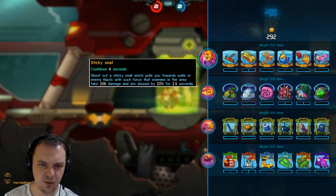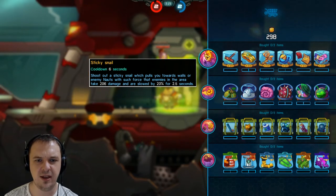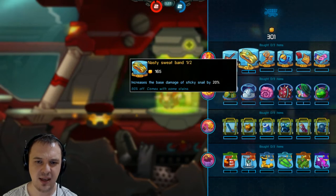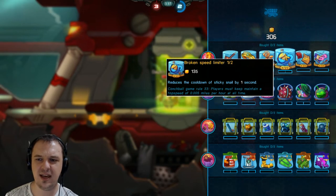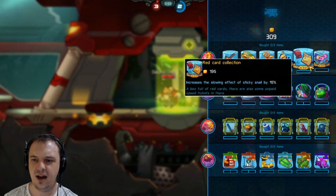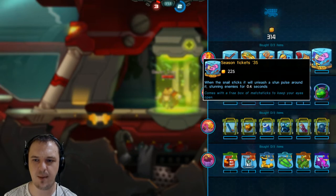Sticky Snail shoots out a sticky snail which pulls you towards walls or enemy Awesomenauts with such force that enemies in the area take 106 damage and are slowed by 20% for 2.5 seconds. So even if you didn't build slowing onto your Conch Dunk, this would slow the enemies as well — really sweet. Increase the range by 50%, increase base damage — damage and range is always a good idea. Adds a life-stealing effect — that is tasty. Reduce cooldown — very nice. Increases the slowing effect. When the snail sticks, it will unleash a stun, stunning enemies for 0.4 seconds, which is really nice for interrupts.